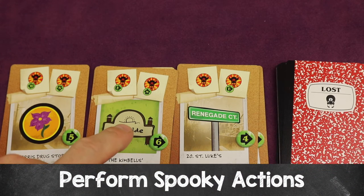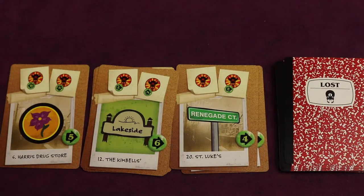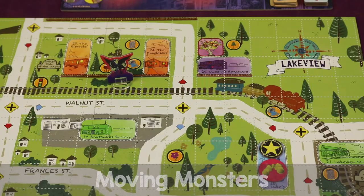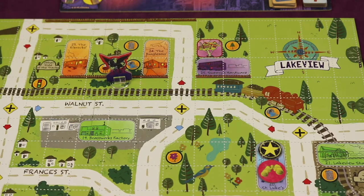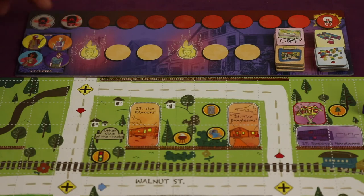Then you resolve the spooky actions at the top of the card, left to right. I'll show you one example involving monster movement. First, move the monster one district to the east, then one district to the north. A district is an entire spot between the roads. The kids move space to space, but the monster moves district to district. If the monster can't move because the board ends there, you move the doom marker down. If the monster can move east into two different districts, the lost kid decides which district it moves to.